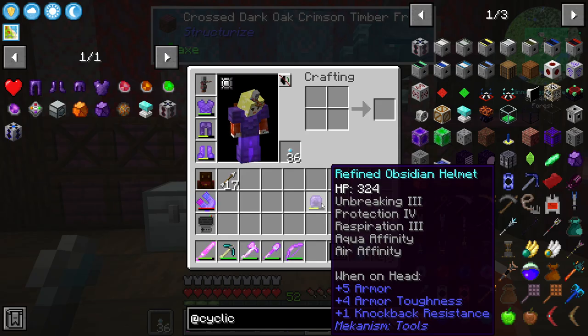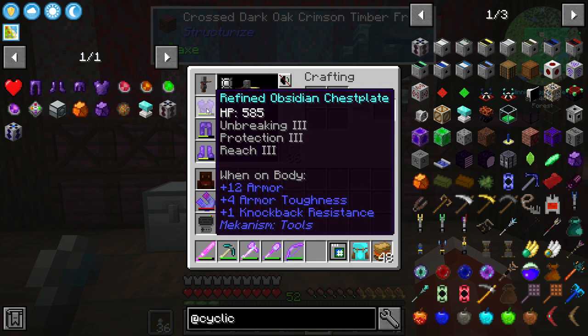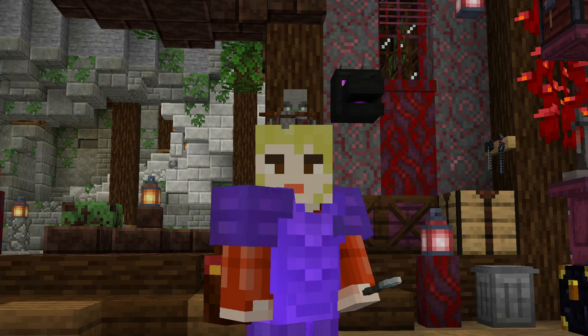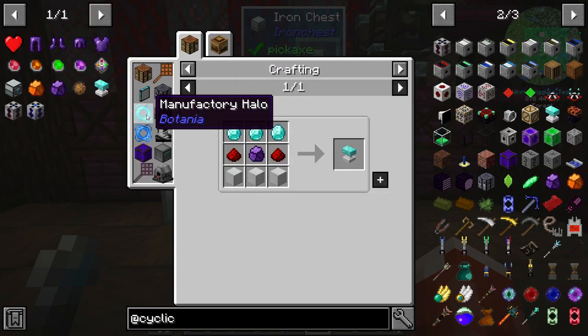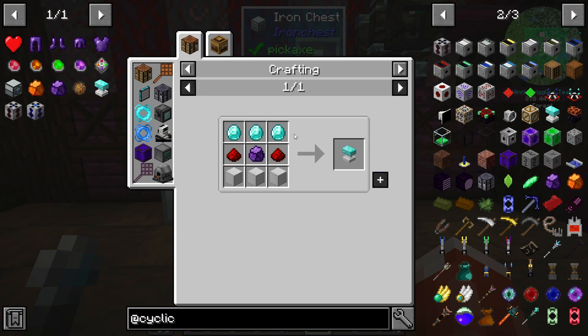So here's what happened. I took a look at my armor and it's in terrible shape. And I thought, surely Direwolf would have included something in this pack that you could repair armor with using energy instead of materials. Of course he did. And it's actually a part of the Cyclic mod. It's called a Powered Diamond Anvil, and it repairs tools with energy. Its recipe seems simple enough: diamonds, redstone, iron,